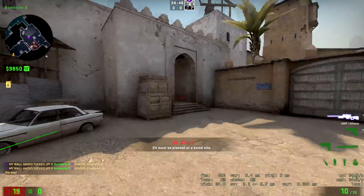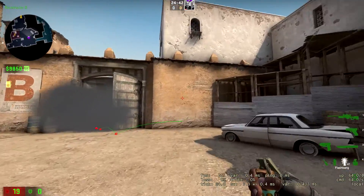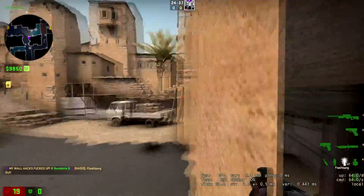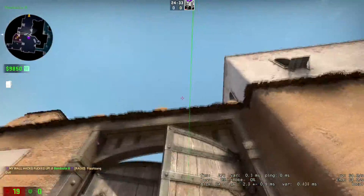And that is your strat — that's pretty much your strat. You can also flash middle so that when people are rotating, they're going to get flashed. Or when you're taking the site, you can just flash middle.